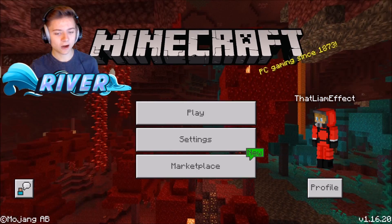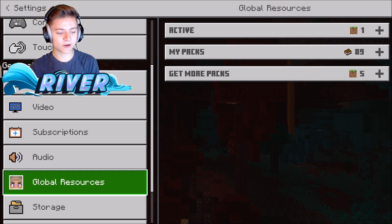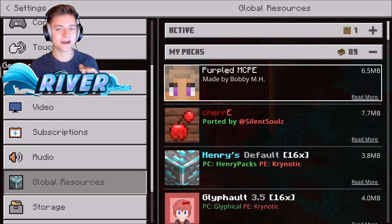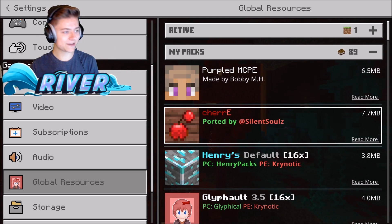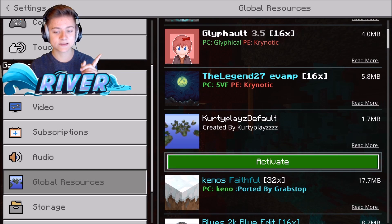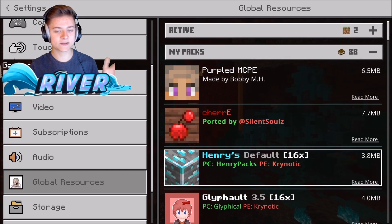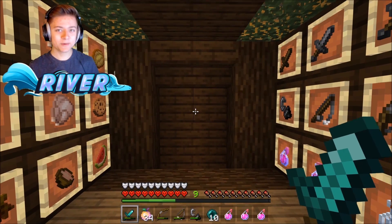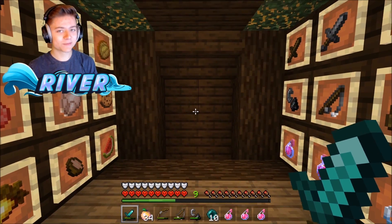Let's press settings, go to global resources — I've now got 89 texture packs, we've been going crazy downloading them. The first one is the KurtyPlayz default pack, obviously made by KurtyPlayz, so a massive shout-out. Meet you guys in the game for the bonus number six spot.